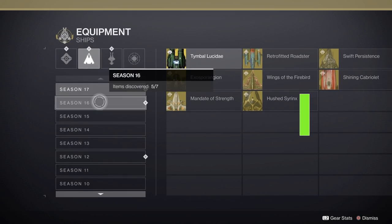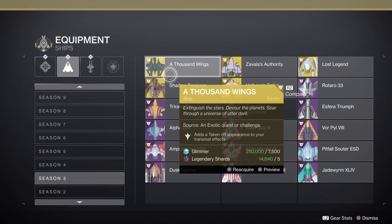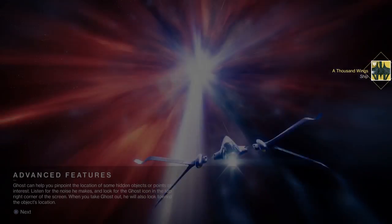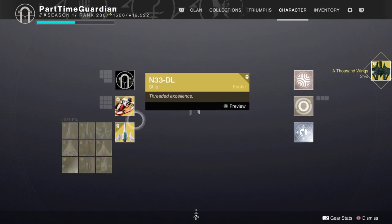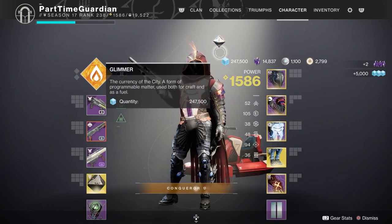You can hoard Glimmer across seasons in ships, sparrows, and ghosts. It's not a one-to-one conversion, but at the end of a season you typically have a lot of Glimmer anyway. Go into your collections, purchase one of those using Glimmer — the conversion rate varies by ship or sparrow type — and then you can recover some of that Glimmer in the next season, which is a great way to make sure you have Glimmer when upgrading armor.